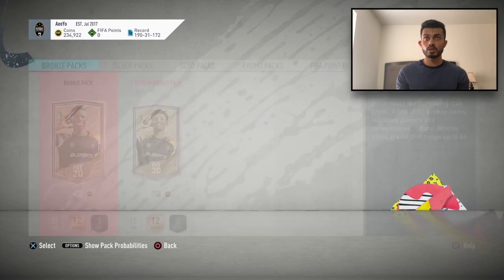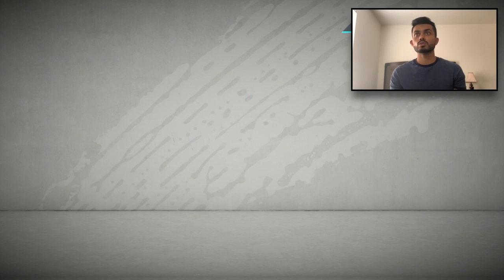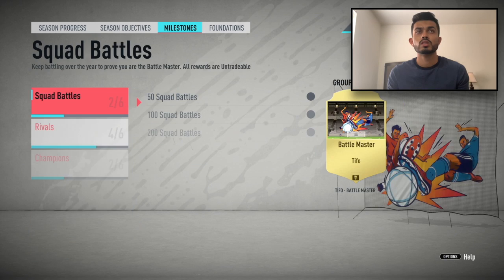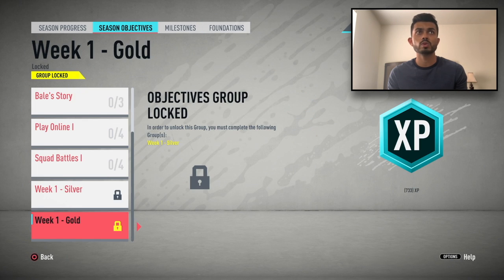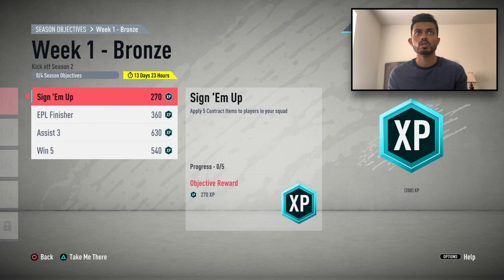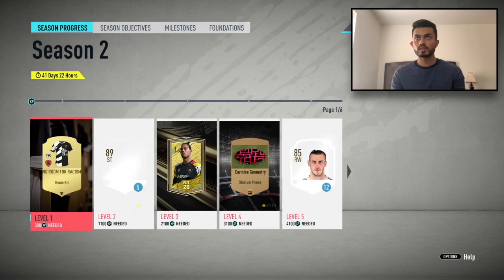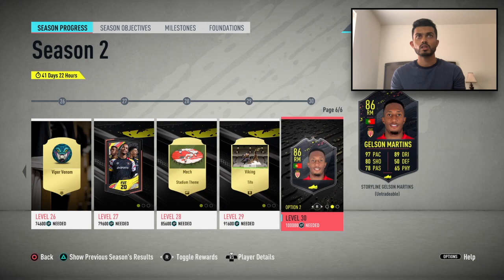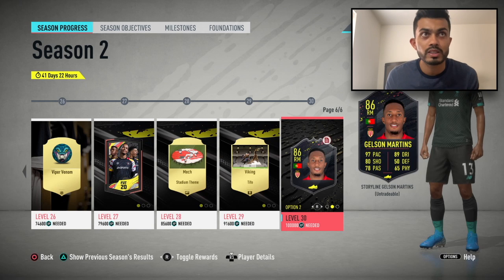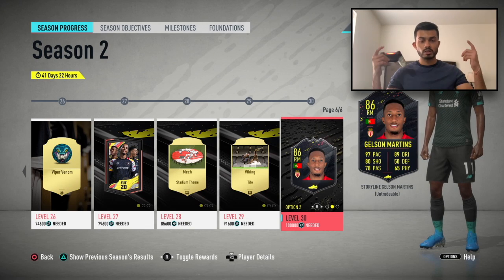Alright, that's almost it for this video — wait, let's go back and check out the storyline players. That's what they call them — storyline players. Let's see how you get them. There are three storyline players on FUT — they're at the end. If I complete it, I'll go for the one with five-star skill moves — that looks dope.